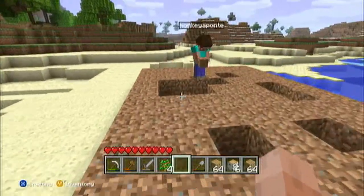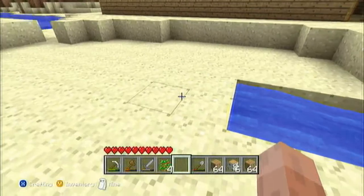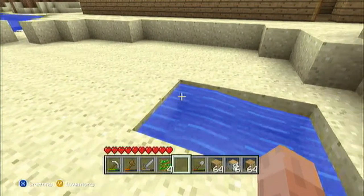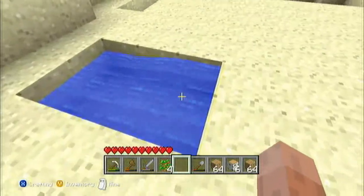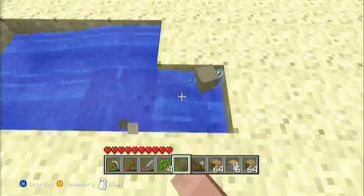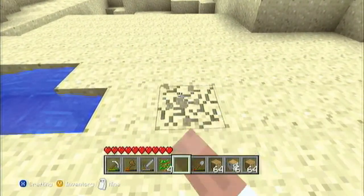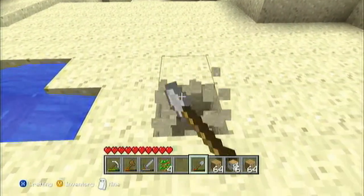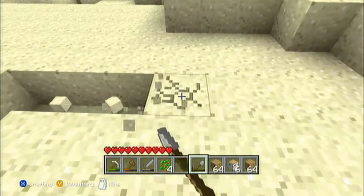We got this pool right here for the water and it's spawning. What we can do — I think we can get one this way, and then we put lava over here right? I'm trying to focus on it, I'm focusing on the farm. Sorry.